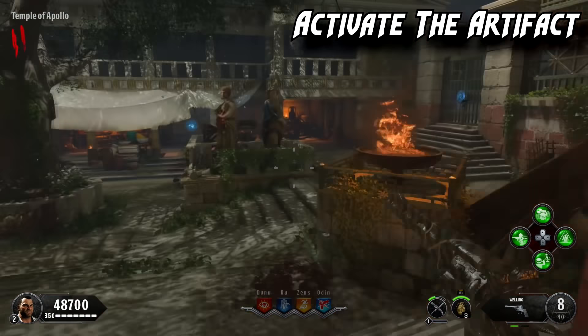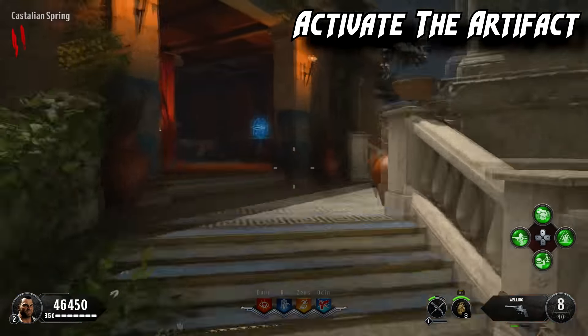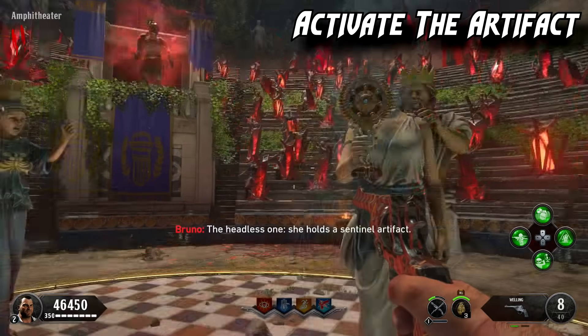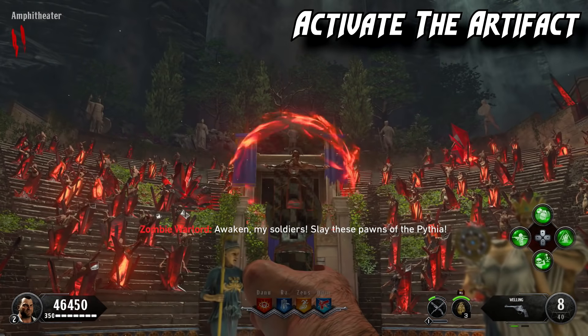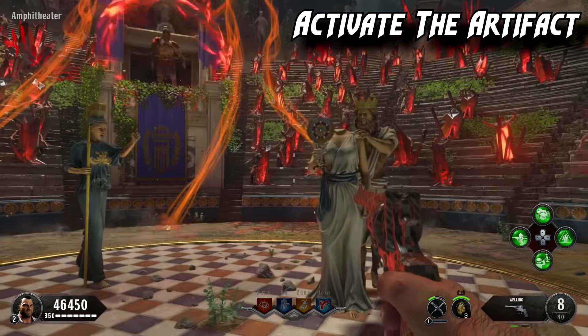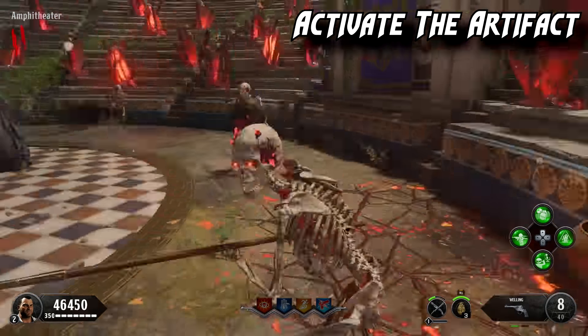The first thing we're going over is getting the sentinel artifact and activating it within the amphitheater. You just hold square to activate it and all these skeletons are going to come after you — you just have to kill them. Eventually normal zombies spawn, then Pegasus comes in and kills the rest. You'll get a max ammo and the sentinel artifact will unlock the rest of the map for you.